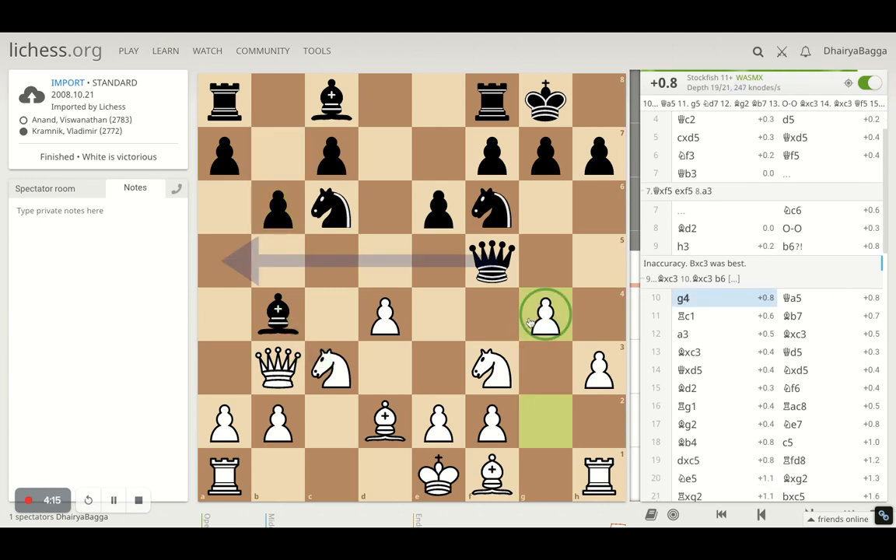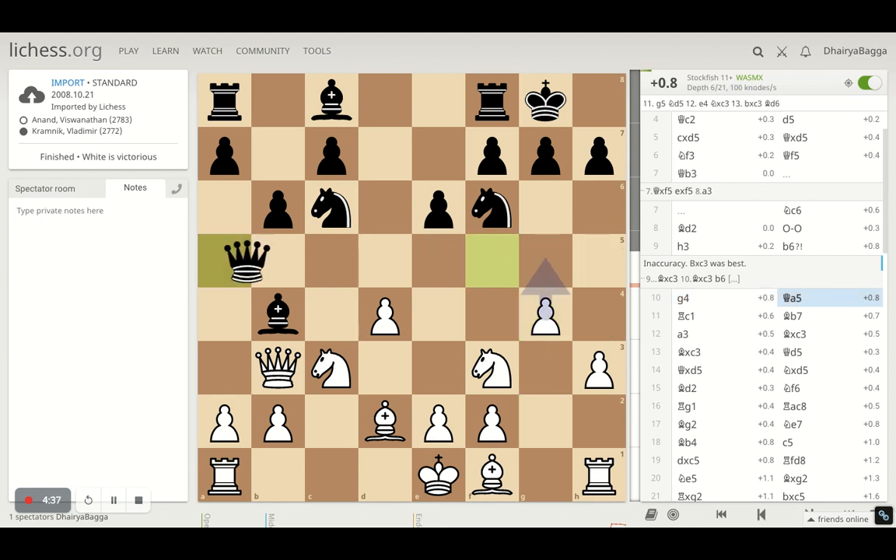Kramnik plays B6, trying to free and carry the Bishop to B7, and Anand goes with G4. That was a bold move — playing G4 makes clear Anand will castle on the Queen's side or not at all. G4 is a pretty obvious signal that Anand is going for a kingside attack with the pawns with nothing stopping him. Kramnik responds with Queen to F5, making a nice battery attacking the Knight.